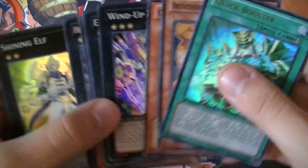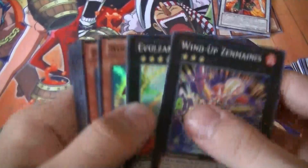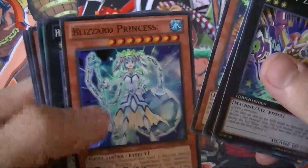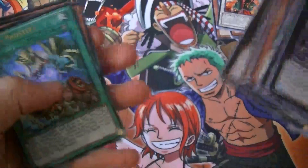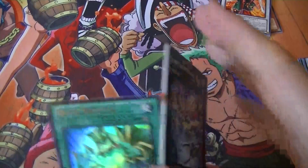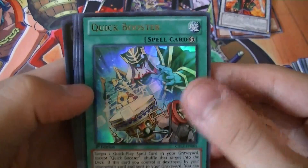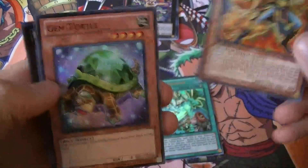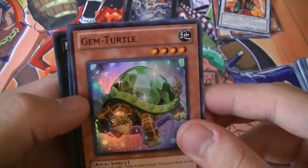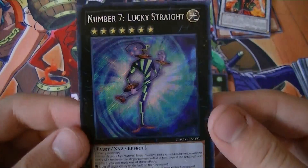For the promos we got: Wind-Up Zin Mains, Evil Star Lagia, Wind-Up Rabbit, Blizzard Princess, and Heretic Champion Excalibur. And for the foils: Quick Booster Ultra, Brotherhood the Fire Fist Snake Super, Super Gem Turtle, Super Shining Elf, and a Secret Number 7 Lucky Straight.